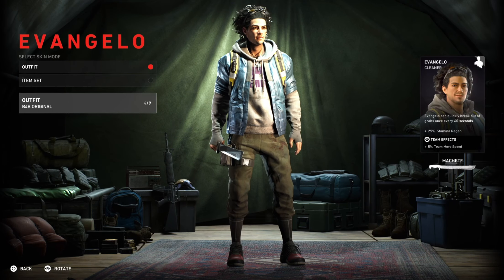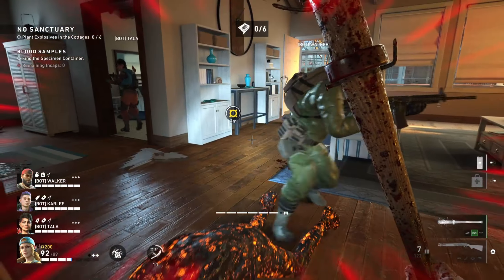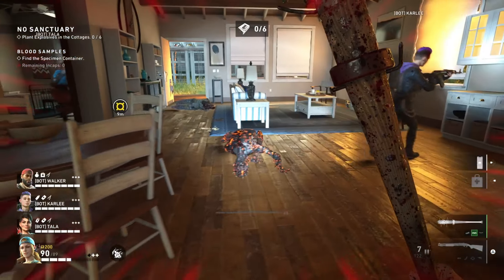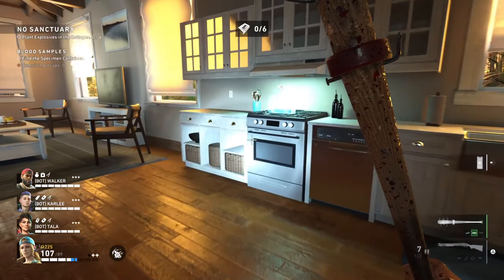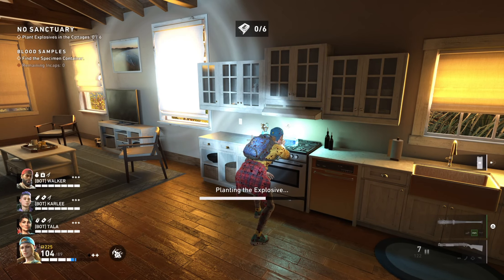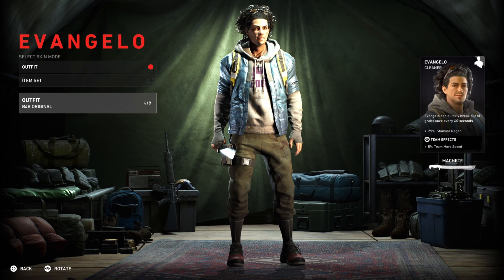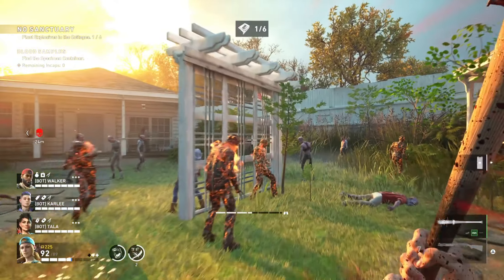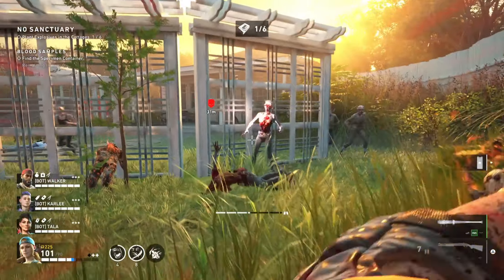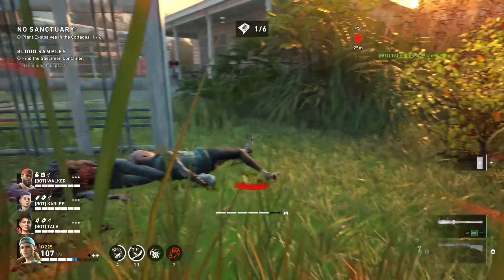You could also go with Evangelo if you want, because he comes with the machete and the machete is the best melee weapon in the game in my opinion — it's kind of fast to use. With Evangelo you get plus 25 stamina regen, he can quickly break out of a grab every 60 seconds, and the team effect is 5 team move speed. Move speed is good but Evangelo is mainly for a speed build.